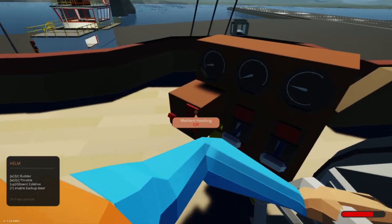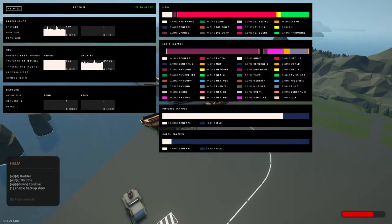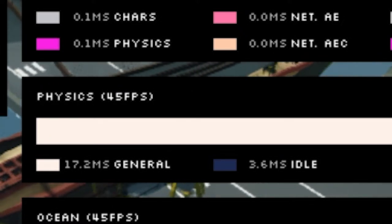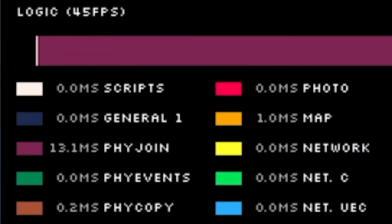Levitation motor — I gotta turn that down. Now that we have that, let's hit F1 and look at what's going on. On our physics we have 44 frames per second, which is not bad for this build. We have 17 milliseconds general, and then right below where it says Logic, if you go down about three rows, it says 'physics join' — which is 12 to 13 milliseconds. I think that number is representative of the number of bodies and pivots that are all connecting, and that's the delay that's happening. Watch what happens when we drop down to medium.